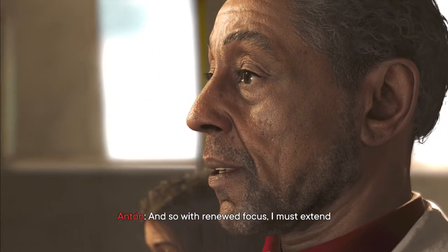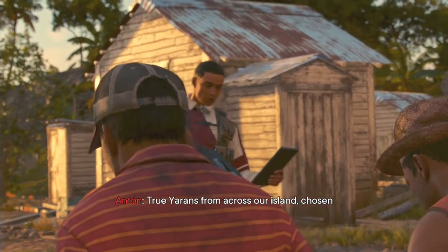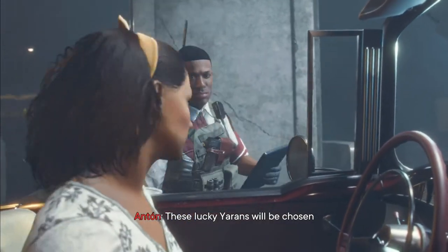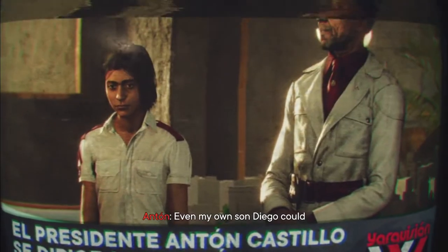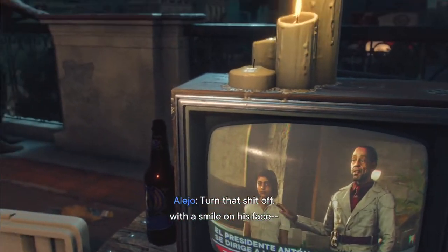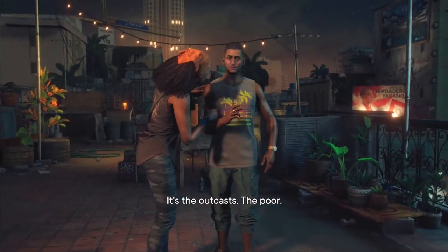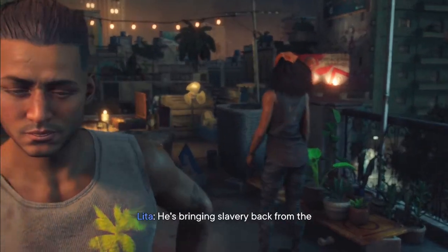'But our paradise comes at a cost. Yara did not elect me to do what's easy, but to do what's right. I must extend the draft to paradise — true Yaraans from across our island, chosen to produce enough Viviro to heal the world and save our country. These lucky Yaraans will be chosen by random lottery. My own son Diego will be drafted tomorrow.' One character responds: 'You think the draft is only taking true Yaraans? It's the outcasts, the poor, orphans like us. He's bringing slavery back from the dead.'